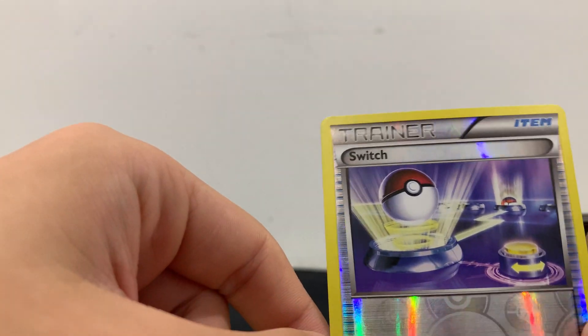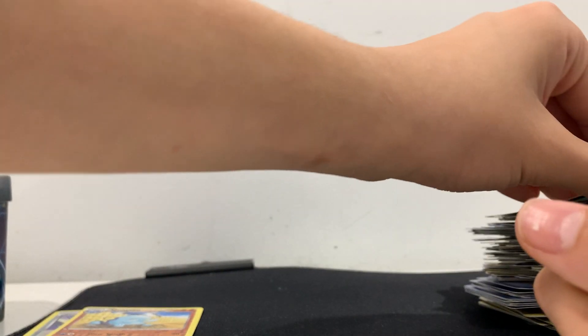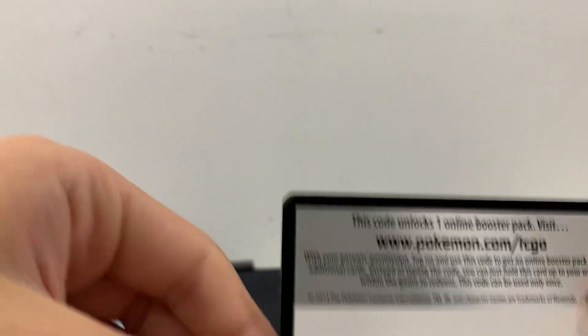Okay, first we got a shiny Switch — it's pretty good. Next we got a shiny Quagsire. So far we're doing all right. That's the trainer Furious Fists. Here's the code.